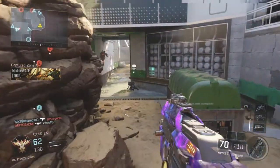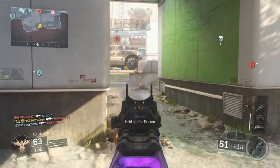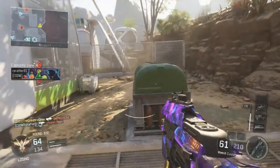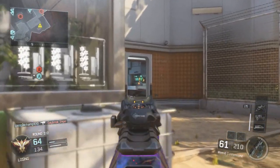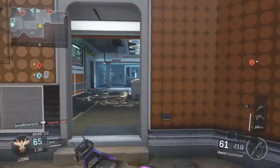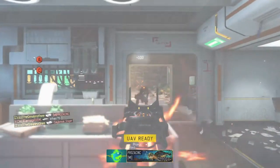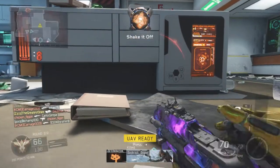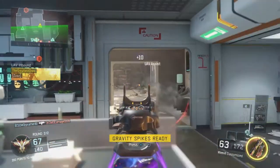Obviously Rapid Fire is on there — it's going to boost up the fire rate. The fire rate on the Weevil is already great, so adding Rapid Fire makes the gun shoot that much faster and that much better. As for Long Barrel, that's going to help you win those long-range battles, because the Weevil — don't forget — is an SMG, so it's not great at long distances.